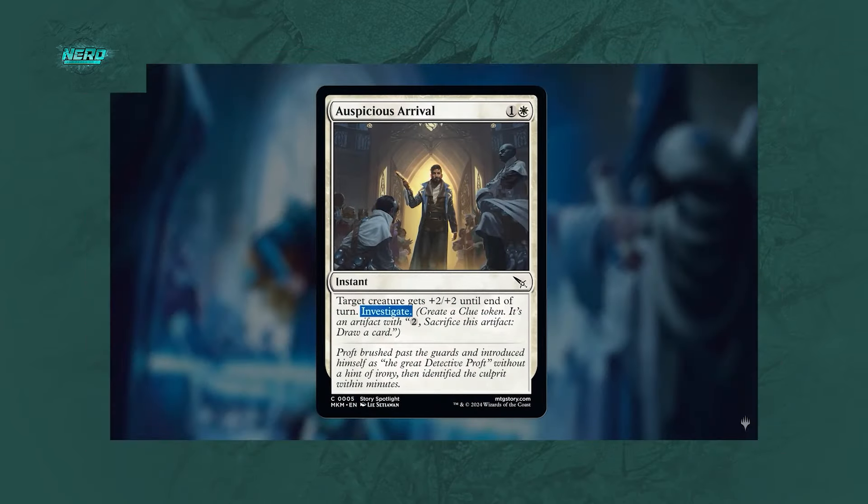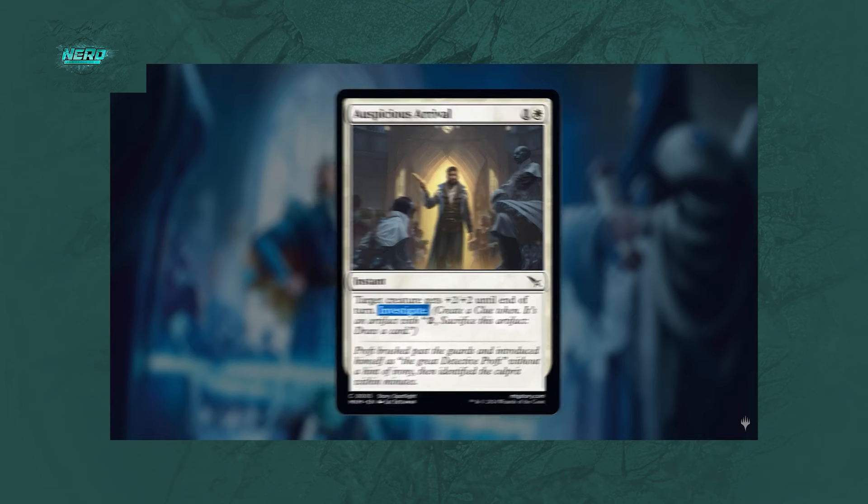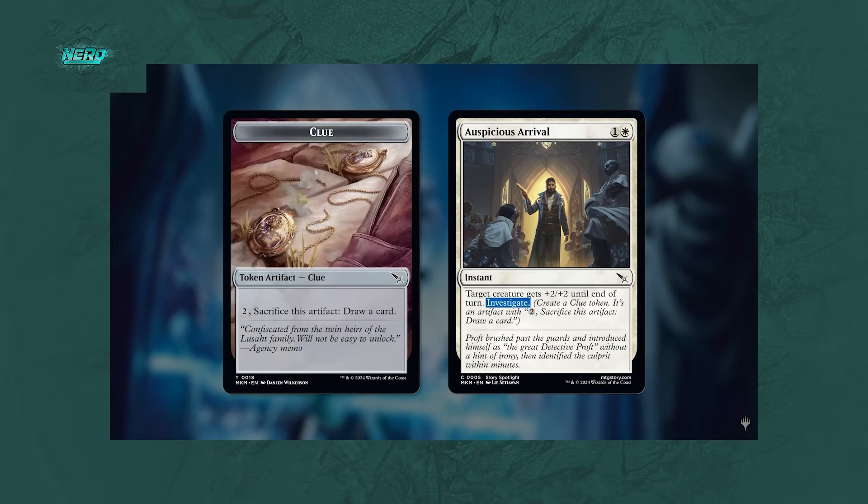Investigate is a returning mechanic that immerses you in the feeling of being a detective. It enables you to create a clue token — a colorless artifact token that you can sacrifice in order to draw a card. That's a nice way of actually getting clues because you get new cards. We also got the magnified version of certain cards, which look like they're under a magnifying glass — I think that looks okay, though I would have loved more Sherlock Holmes vibes.